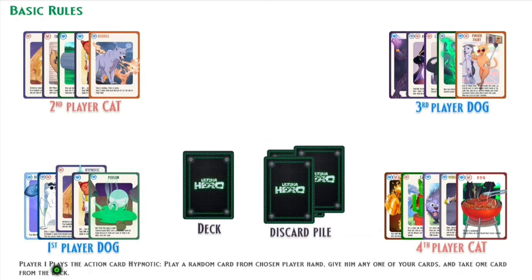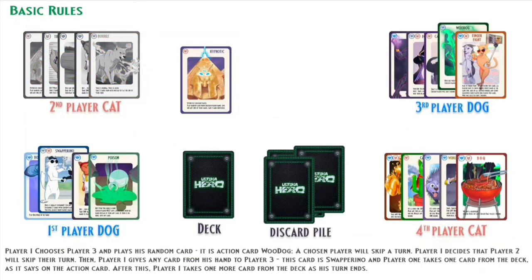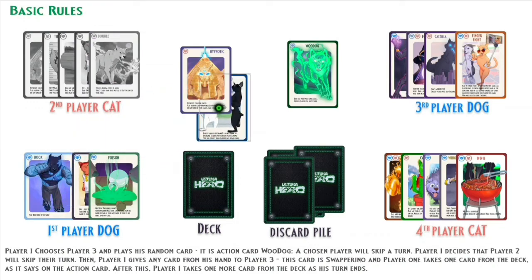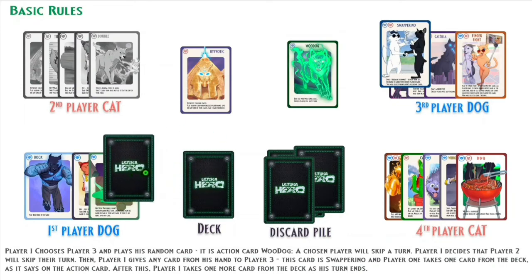Gameplay Walkthrough: Player 1 plays the action card Hypnotic — play a random card from a chosen player's hand, give him one of your cards, and take one card from the deck. Player 1 chooses Player 3 and plays his random card. It is the action card WooDog: a chosen player will skip a turn. Player 1 decides that Player 2 will skip their turn. Then Player 1 gives any card from his hand to Player 3 — in this case, the card is Swapperino.